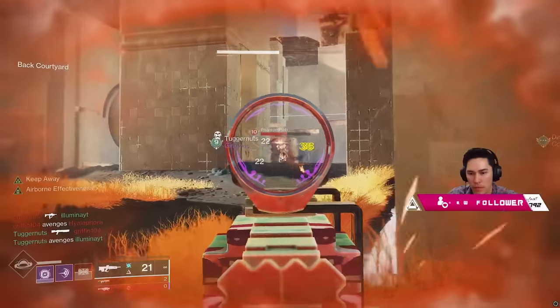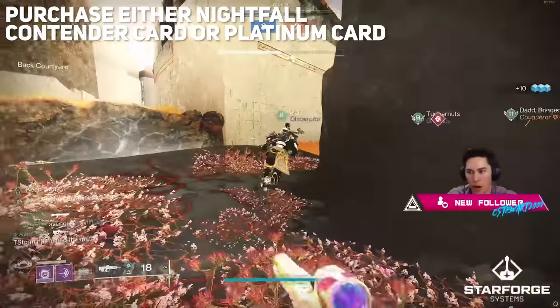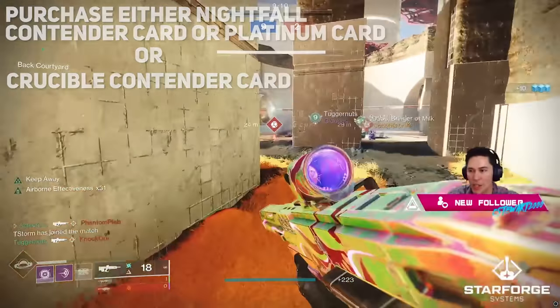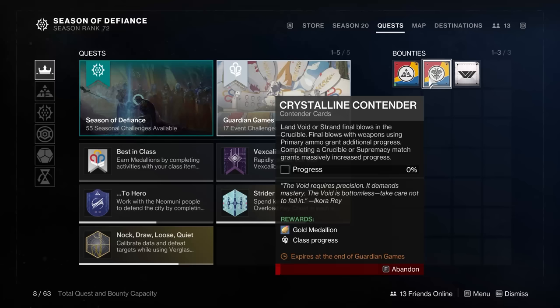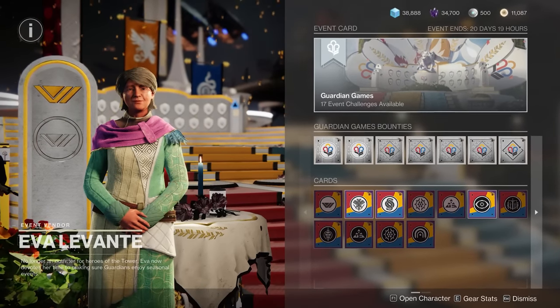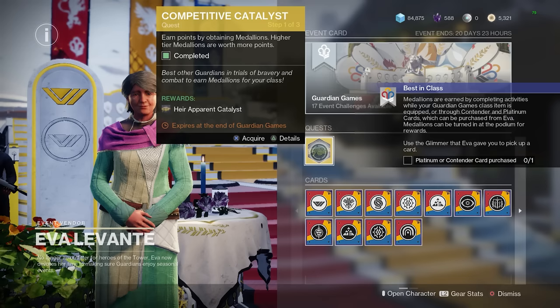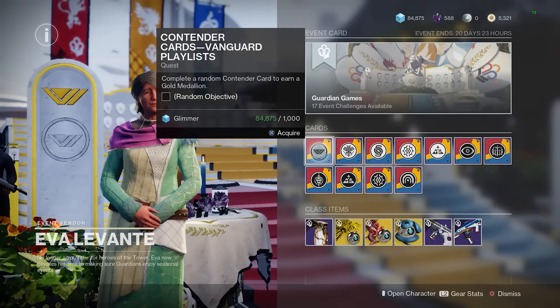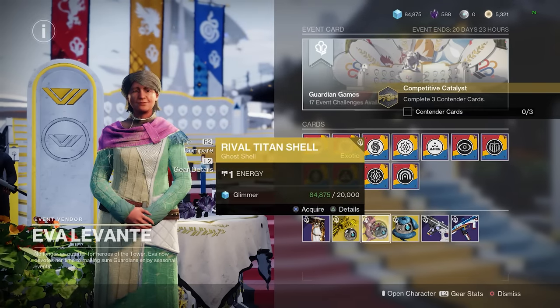For better chances of killing two birds with one stone, you want to purchase either the Nightfall Contender or Platinum card, or the Crucible Contender card, because the next quest step will have you doing either Strikes or Crucible. Keep in mind, if you get a card you don't like, you can always just abandon it and buy another one. Eva also has bounties you can purchase, although these only reward Bright Dust and Experience, not Medallions. For players that do not have Air Apparent or its Catalyst, Eva will have that quest for you to pick up when you first talk to her.